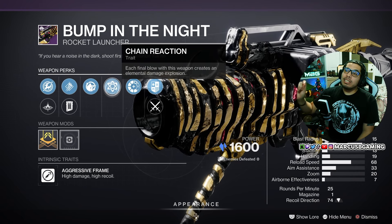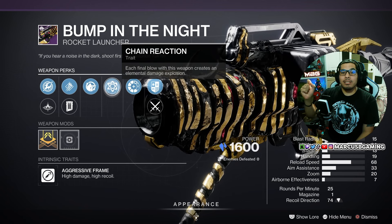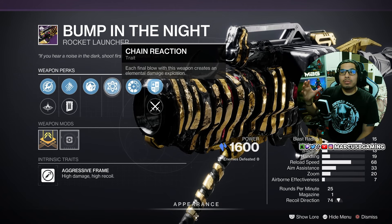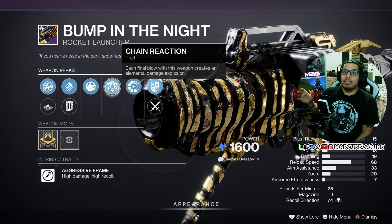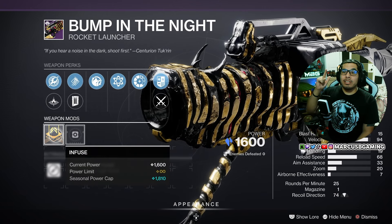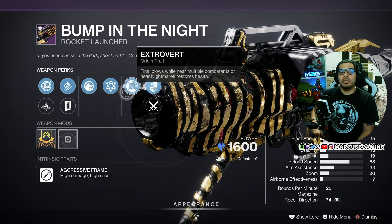If you need a rocket launcher for DPS, this is probably not going to be it — pick something else with a perk designed for that. But if you just want to clear out a bunch of ads real fast, this will do it for you. It comes with a random Masterwork and an Extrovert Origin Trait.